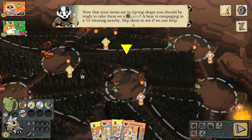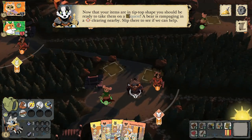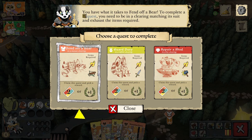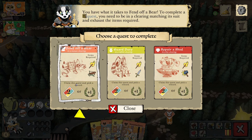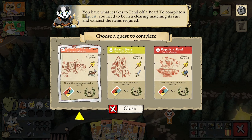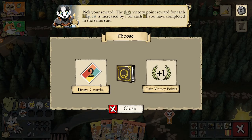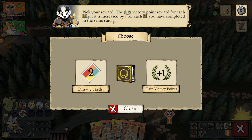Now that your items are in tip-top shape, it's time for a quest. A bear is rampaging in a mouse clearing nearby — slip there to see the quest. To complete a quest you need to be in a clearing matching its suit and exhaust the required items: torch and a crossbow for this one. This is actually a bad idea because the torch is the only thing that allows us to explore ruins and we haven't finished that yet.